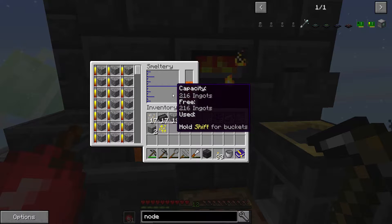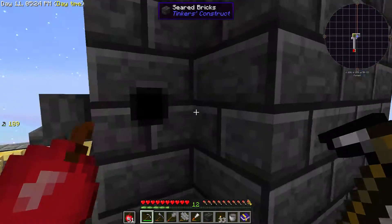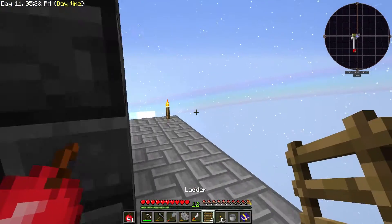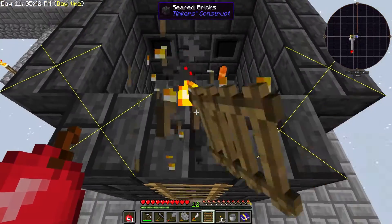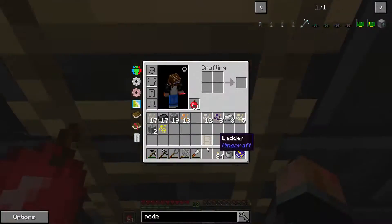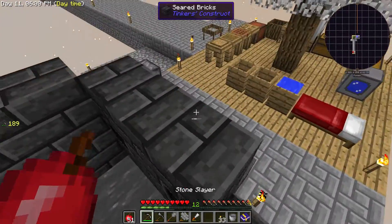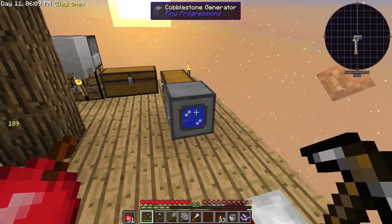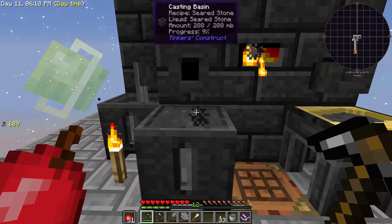I think I've lost the contents of my smeltery there — that's a bit of a bummer. We could use some ladders on the back of this smeltery. You can even throw mobs in here — that's a feature of this mod. If you throw pigs in you'll get pig iron, and all sorts of in-jokes like that. You can also throw in mobs to get blood, and blood will function as slime balls, so that's really good to have.